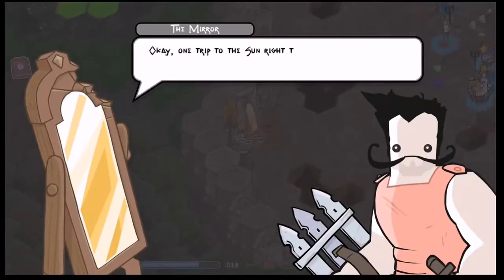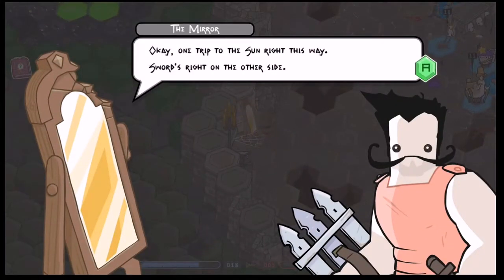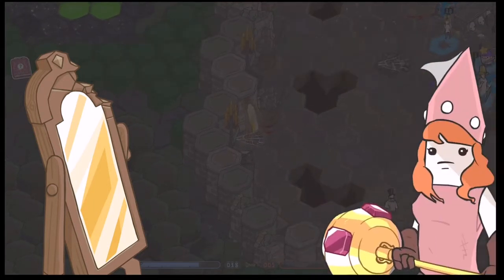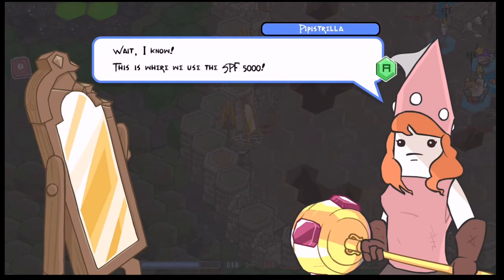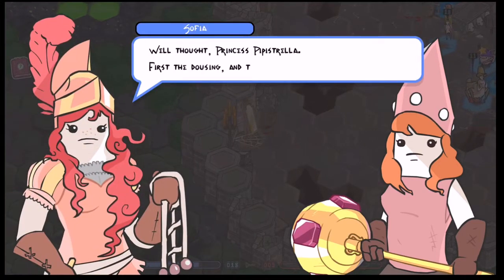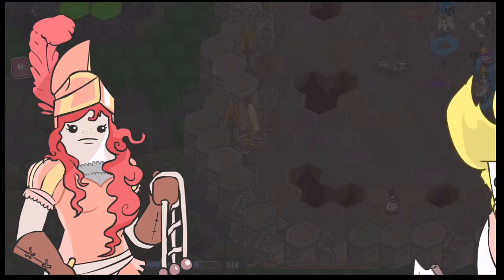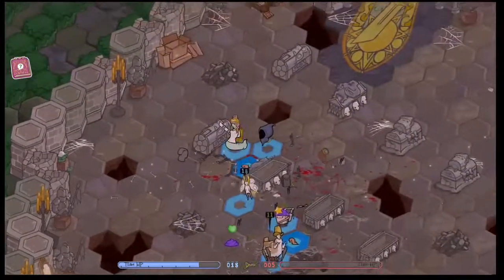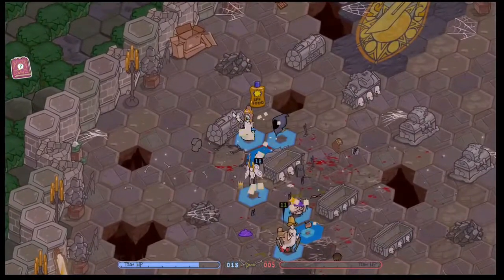Once you clear out all of the enemies in the room, the mirror will tell you that you can access the sun by jumping through it. Technically you're just seeing the reflection of the sun in the mirror — I guess that's the joke or something. But basically you just go through the mirror and get to the sun. It's a portal, not a mirror.